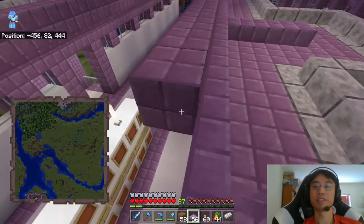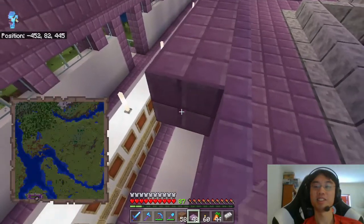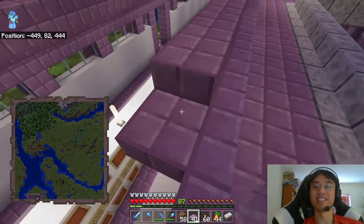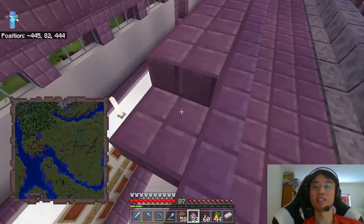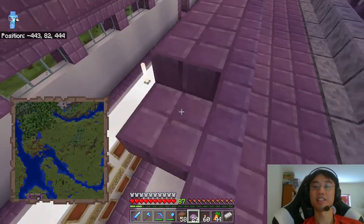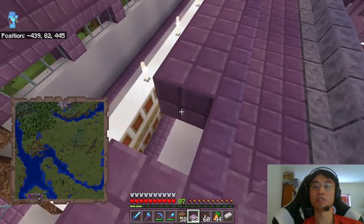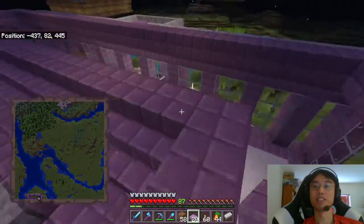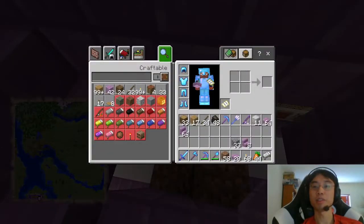I still remember Bioshock 2 — you look up and the textures don't line up. They didn't line up the textures on the ceiling. Bioshock 2, the early version of The Stanley Parable — there are a number of games that stick out in my mind where you look up and the textures are just completely misaligned on the ceiling.